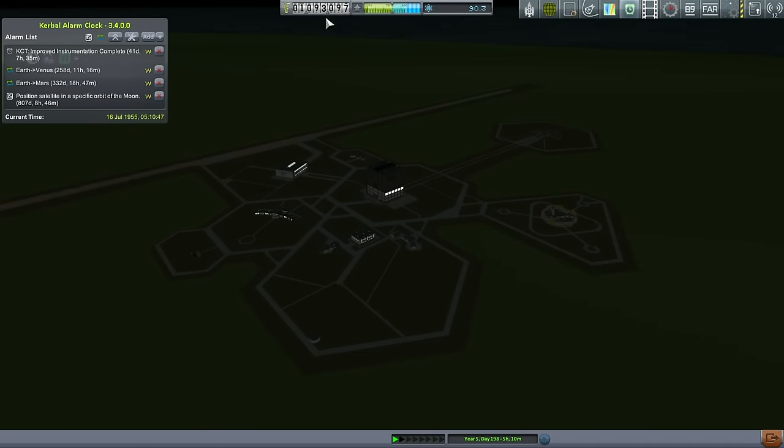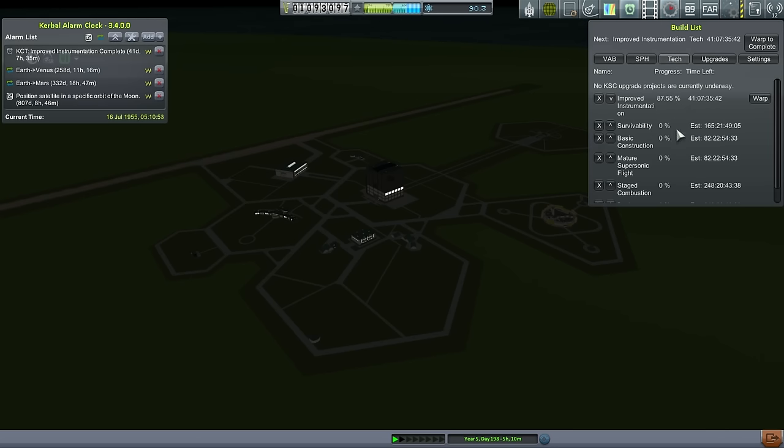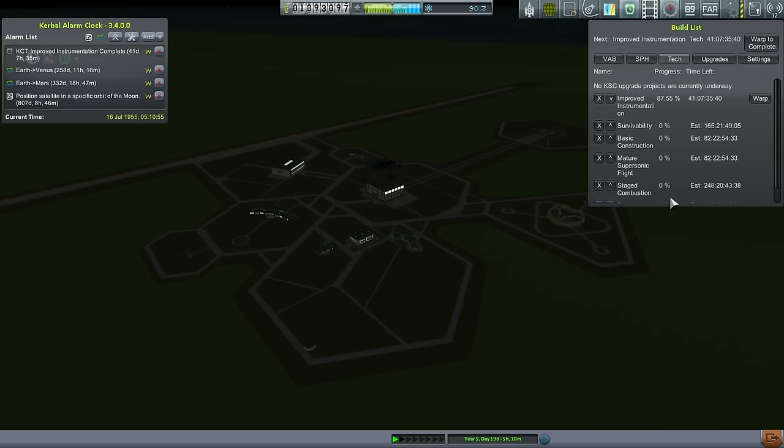We are over a million on our funds right now and we've got 90 science there. We could get upgrade points if we spend the science, I suppose. But we've got quite a long list of technology that's just waiting to complete. Let's take a look at our contracts.